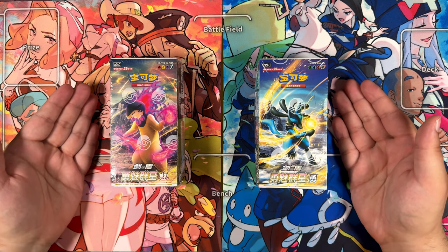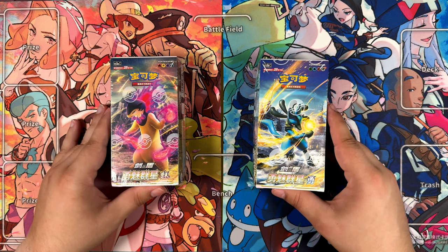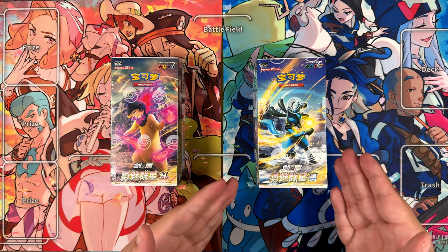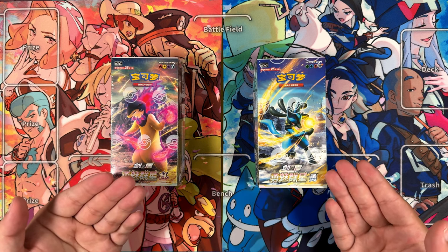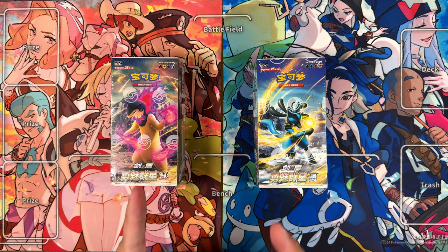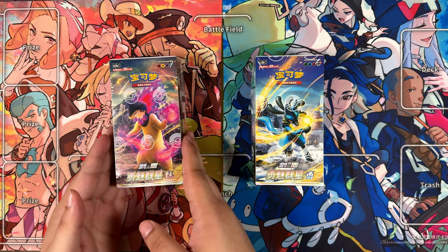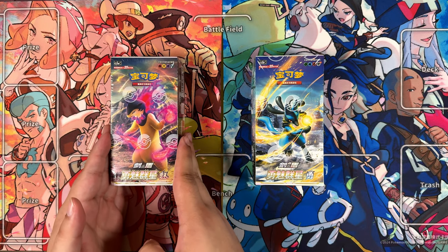Hey everybody, Ben from Basset Mew here, welcome back to the channel. In this video I'm going to be opening two simplified Chinese booster boxes. This expansion is called Brave Enchanting Stars or Brave Charming Stars. It's also split between two sides, similar to Nine Colors Gathering, with this one being the Brave side and this one being the Charming or Enchanting side.